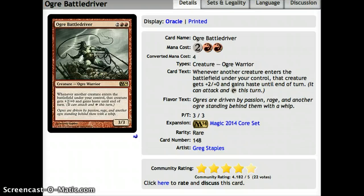Another honorable mention is Ogre Battle Driver — a nice piece for late-game aggressive decks, giving plus 2 plus 0 and haste to each creature that enters the battlefield. Unfortunately, it doesn't give haste and plus 2 plus 0 to itself, which would make it a lot better. And since there's not as much token support in red, not quite as good as some other stuff.